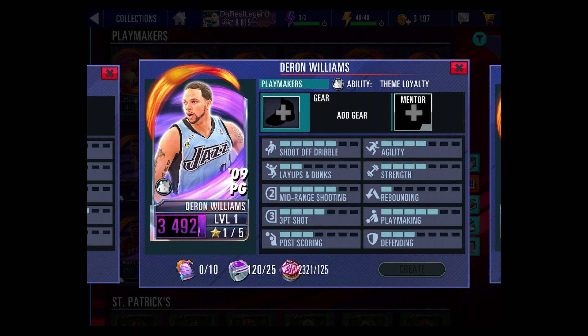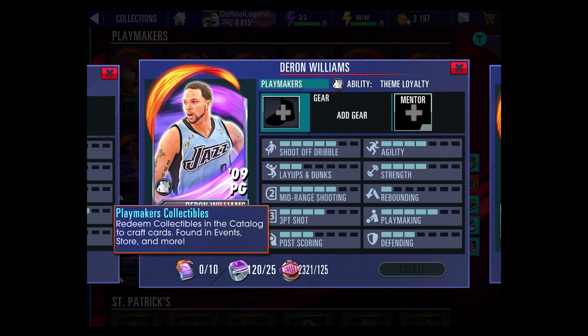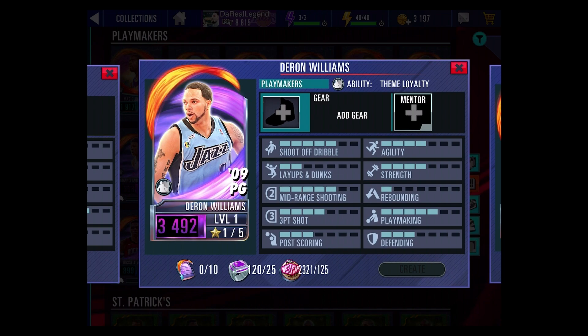Then you got Deron Williams, which can be crafted with 10 collectibles — and these collectibles you can obtain from the event store, when opening packs, or as event rewards. He can also be crafted with 25 Amethyst Rings, so if you've been stockpiling those it's a good opportunity to create a very good point guard. Looking at his stats: Shoot off Dribble is 5, Midrange Shooting is 5, Playmaking is 5, and everything else is either 3 or 4. He's not elite like Magic Johnson and Oscar Robertson, but Deron Williams is still pretty good.